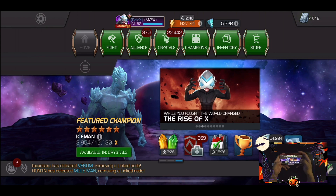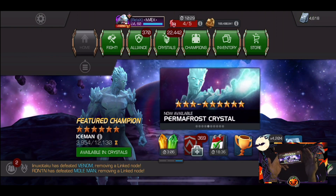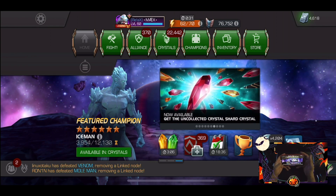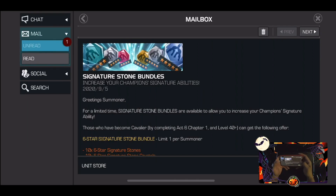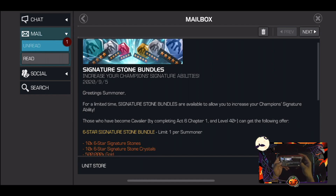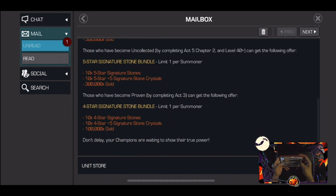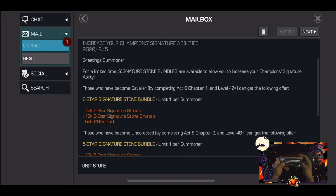Hey guys, this is Max — another test for the recording and audio. This time we're on the phone, a very smart device compared to the last video which was on the iPad. I want to do a quick video on the signature stone bundle. We had it available here, which is a limited one. We have 10 six-star generic stones and then 10 stone crystals, which we're going to go ahead and pop.